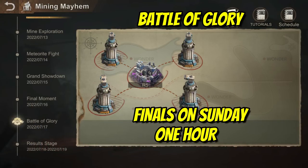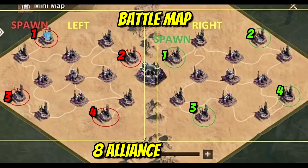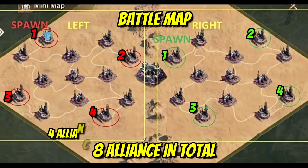If your alliance qualifies for the final, it will take place on Sunday and will also last one hour. The Mining Mayhem battle map consists of eight alliances divided into two sides — four alliances on the left side of the map and four alliances on the right side.